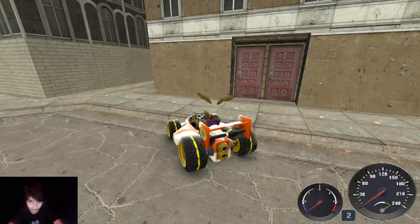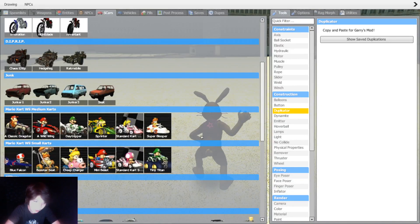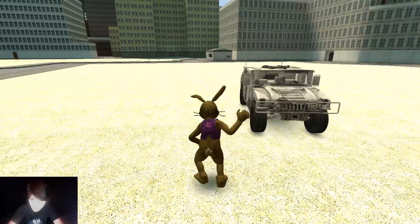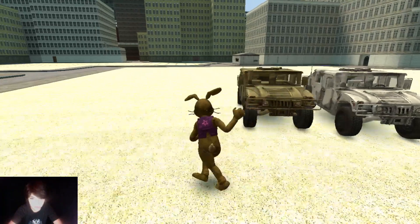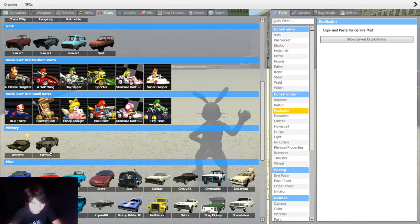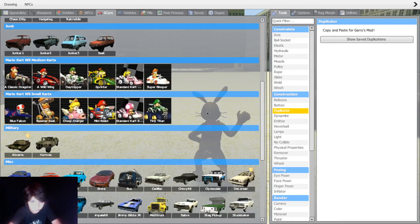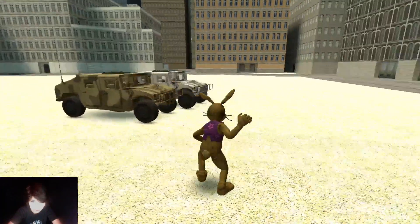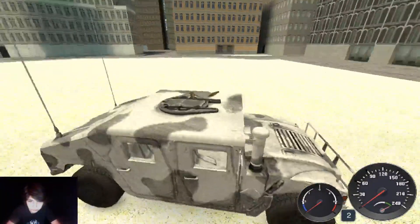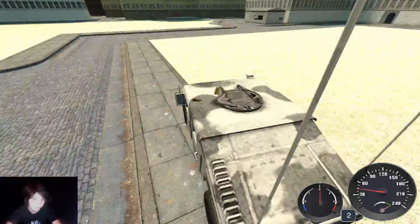They are kind of a cool thing to have if you have the maps - they don't come with them but the maps are made by the same people I believe. Anyway, today we have the Hummer V which actually does come in different colors. You can get a white one, a yellowy-green one, and a really dark green one. They all work just the same and they aren't too slidey, which you wouldn't hope for in a military car.